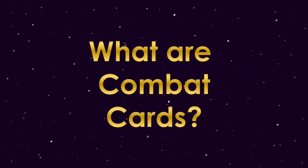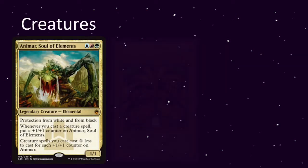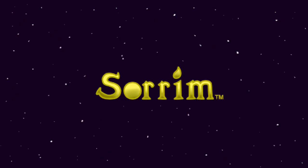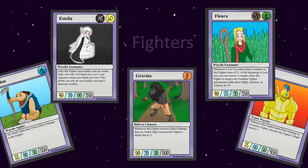Now, they've gone by many different names depending on what TCG you play. In Magic, they're called Creatures; in Yu-Gi-Oh they're called Monsters; in Pokemon they're called, you know, Pokemon. In Sorum — shameless plug — they're called Fighters. In your game, they may be called something like Warriors, Champions, Legends, literally whatever you think would be a great name for them, use that.